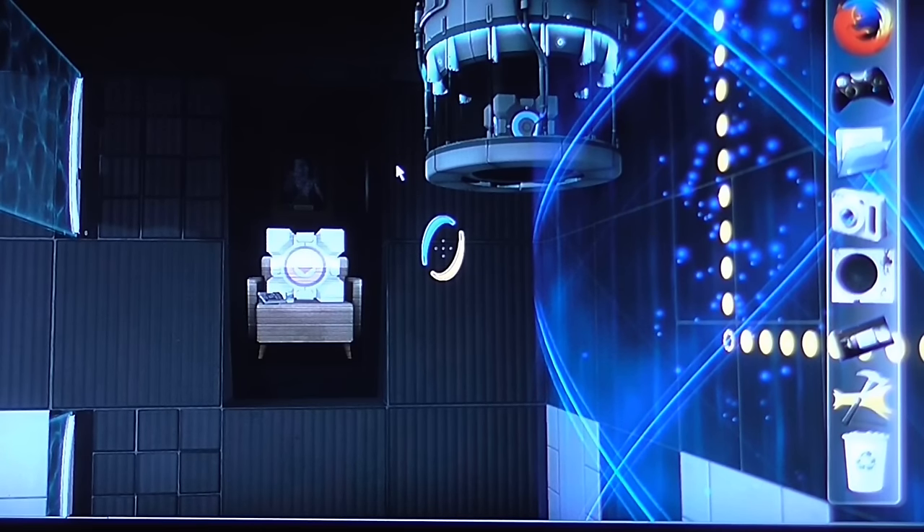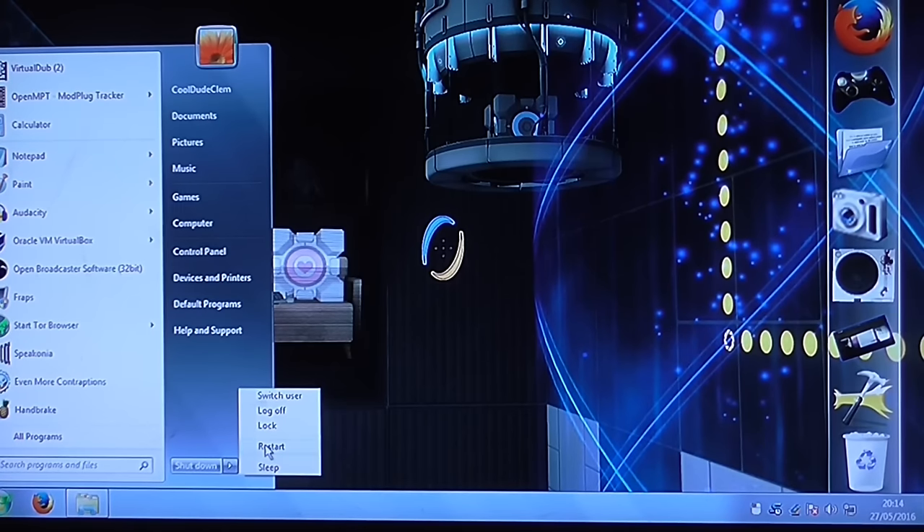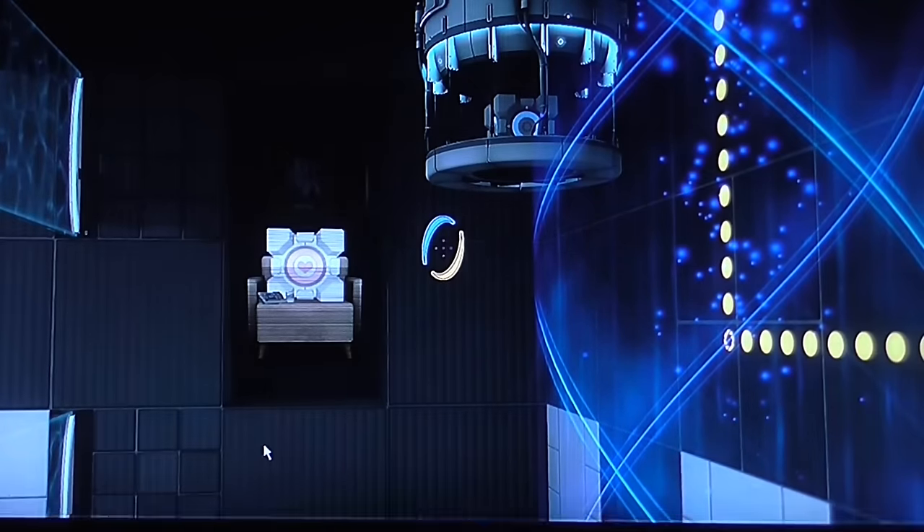Here we are on my Windows 7 desktop. I've put in the Windows XP installation CD, so I'm about to restart and we can install Windows XP on that other partition.